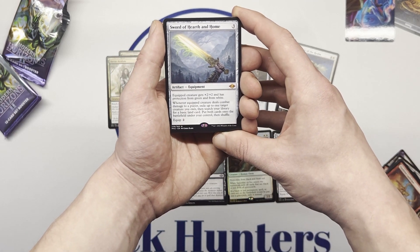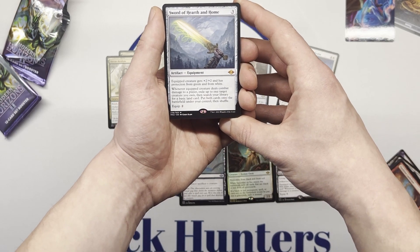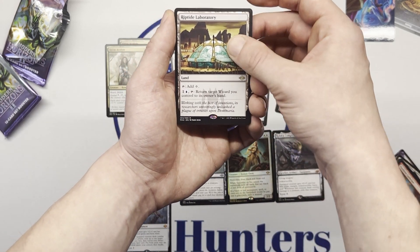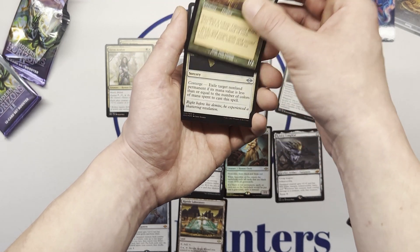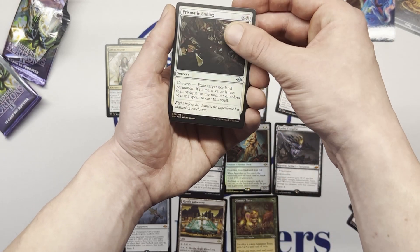Sword of Hearth and Home — another Mythic, back-to-back Mythics. Nice. Riptide Laboratory — don't think that one's worth so much. Glimmer Baron, not that great. And a Prismatic Ending — that's our foil there.